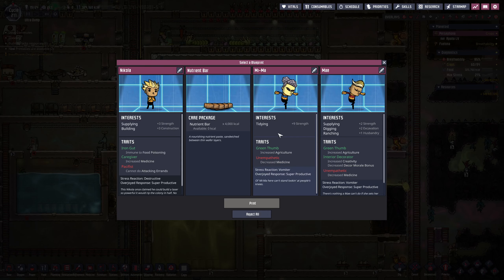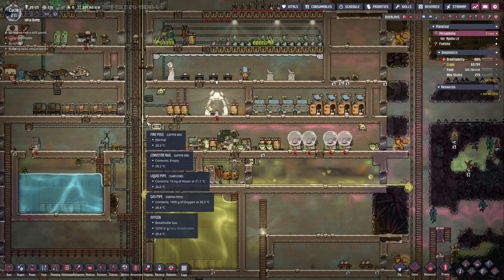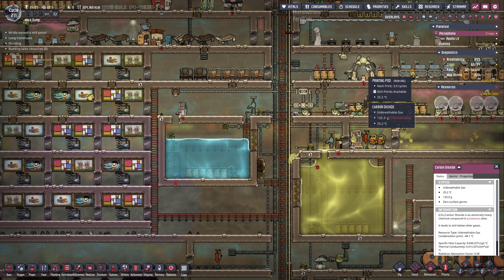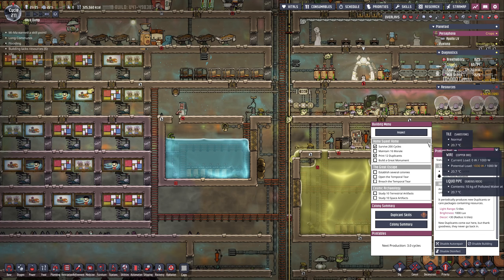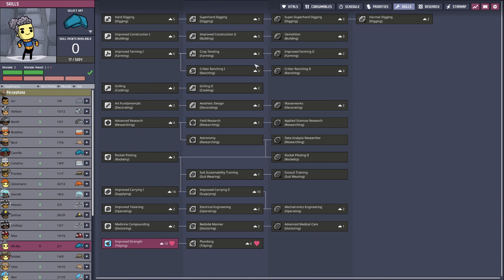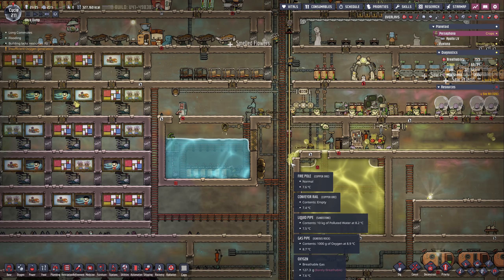Let's check the blueprint. Tidying, nine strength. We got the calories, not super great on the oxygen, but we got the calories. Let's check out duplicate skills — you are a tidier, so let's do that. You can tidy stuff up.